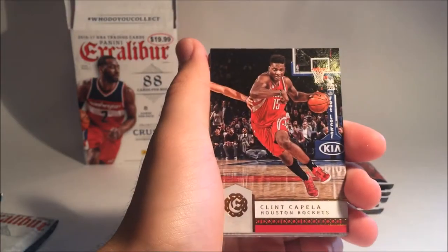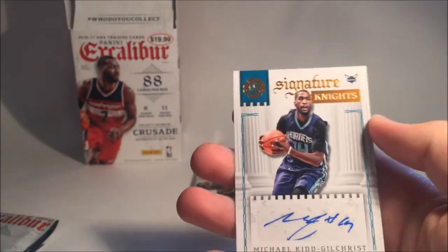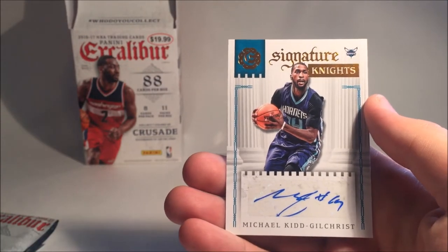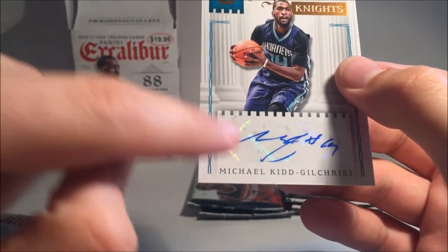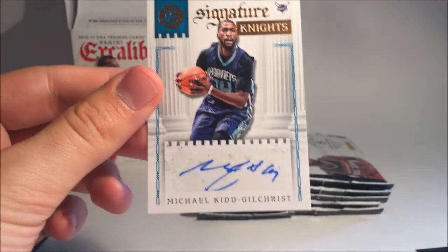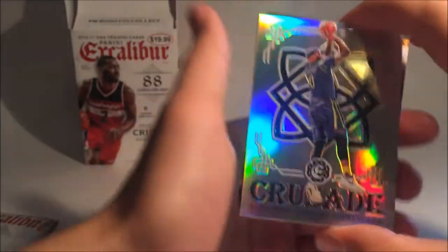Next we have Al Horford. Clint Capella. And this is — oh my — is this a signature? Wow, I was not expecting a signature in this pack. We have a Michael Kidd Gilchrist Signature Knights. This is actually my second signature of Gilchrist. The signature looks kind of messed up, actually — that looks really ugly, like a child did it. I should compare that to my other one after. We got a Gilchrist signature. Still cool — we got a signature.